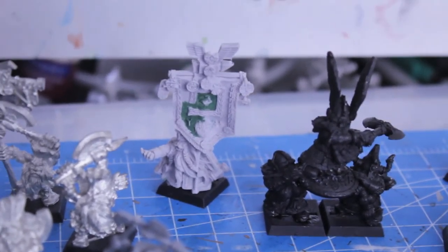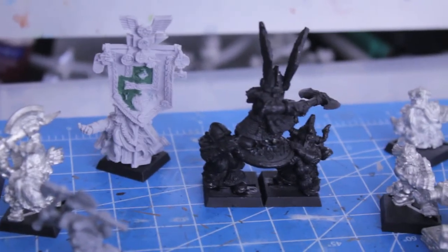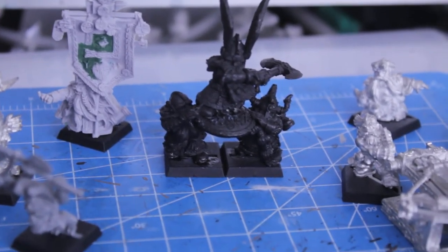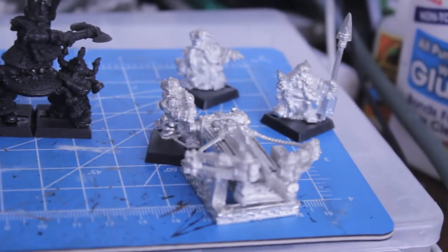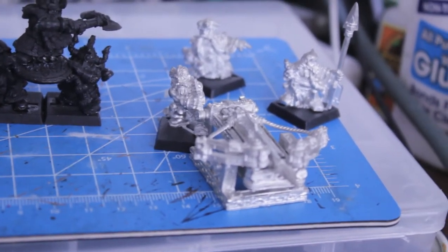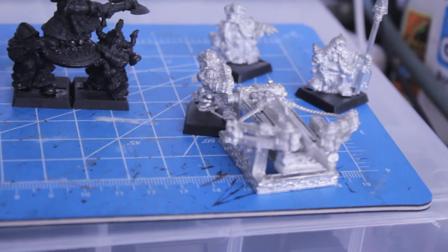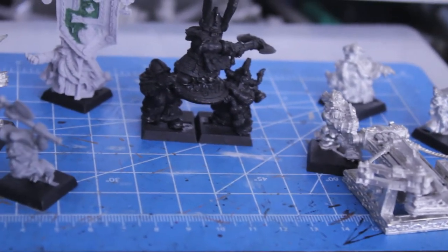You've got the fine cast BSB — patched up his banner with some liquid green stuff. Then you've got the Thane, or the Dwarf Lord, riding on a shield. And an old school bolt thrower. I've also got a grudge thrower in the box that I just got with the fine cast grudge thrower, but I haven't unpacked that yet so I'm not going to put it out.